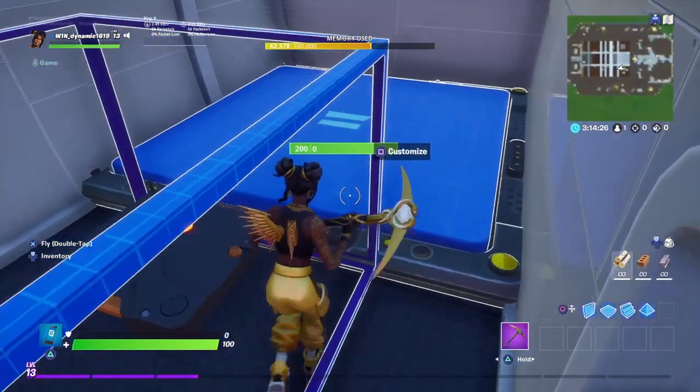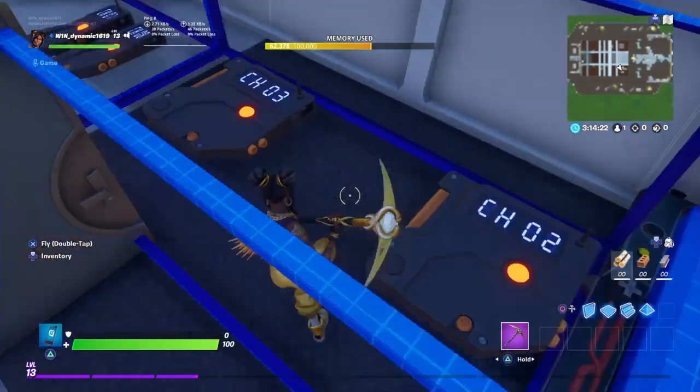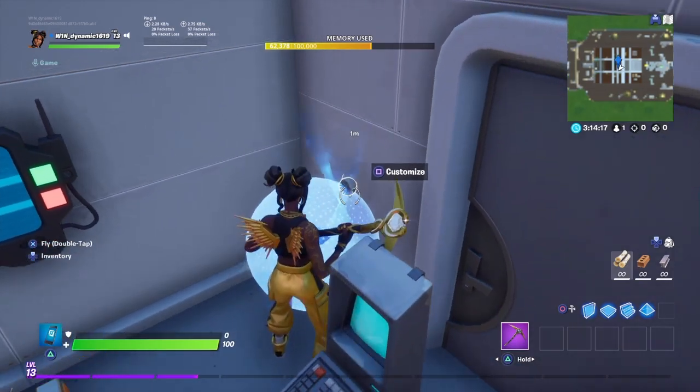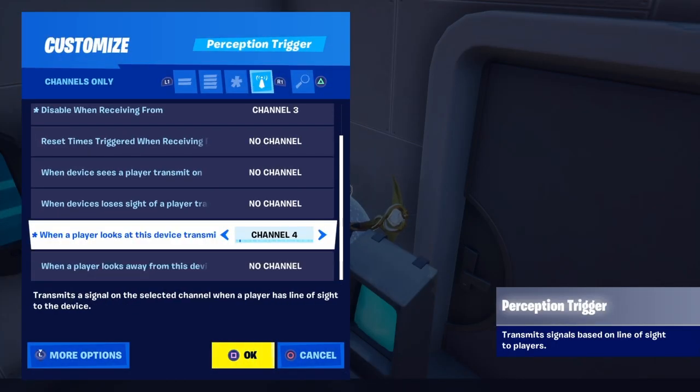Here I've set up a sequencer which is enabled by channel 1 and triggers channels 2 and 3. What channels 2 and 3 actually do is trigger this perceptor device, which checks when a player looks at this device.